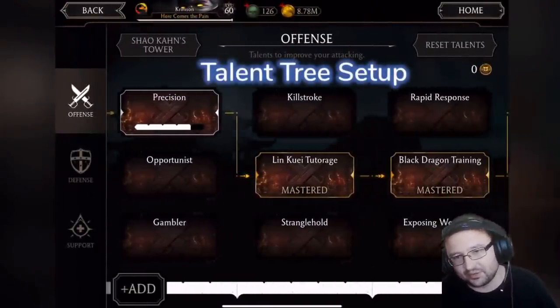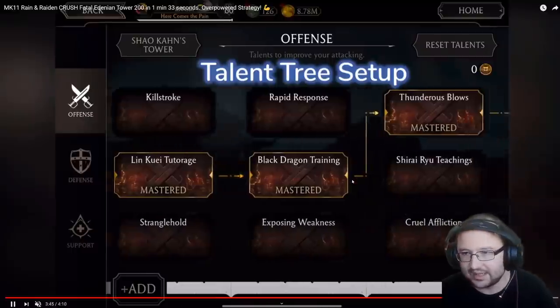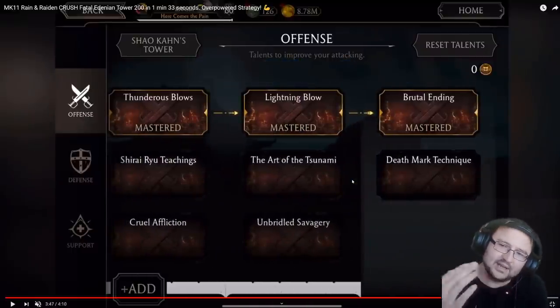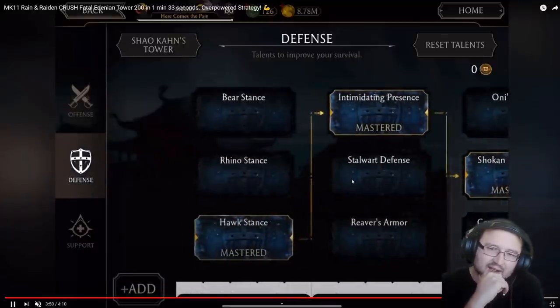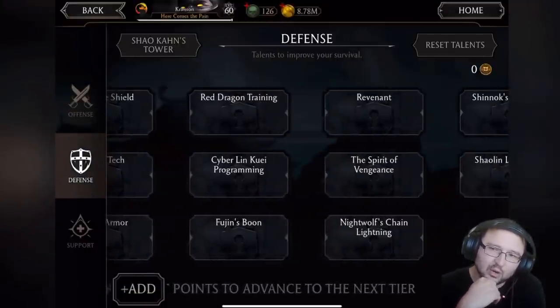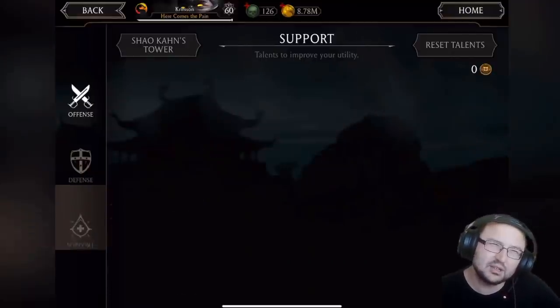Now let's look at the talents: Mantis Stance, Precision, Linkway to Torrid, Black Dragon Training — because he's using special 2. Thunderous Blows and Brutal Ending so he can do brutality. Lightning Blow, Hawk Stance, Intimidating Presence, Shock and Dominance. No Revenant. He goes all in on Teamwork and Horse Dance. Teamwork doesn't work that well usually, but in this situation it's useful. I'd personally go for the power generation boost after a Raiden attack, but as you saw, teamwork works too. I'll link the video in the description — see you next time, take care and stay safe!